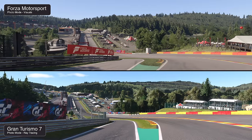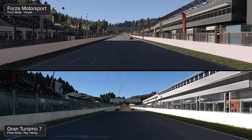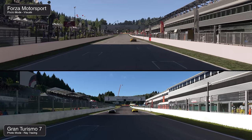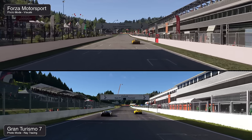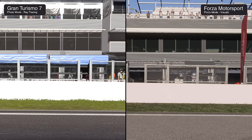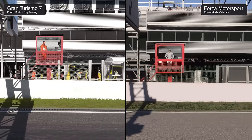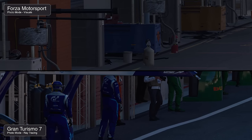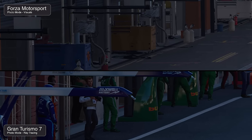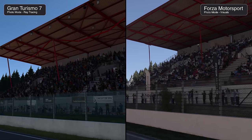Neither version of Spa is consistent with the current iteration of the real track. Both games feature excellent tree and foliage quality surrounding the track with proper shadows. The pit crew equipment and personnel differ between them. Both games feature suitably packed crowds that vary based on race type — emptier in time trials, more crowded during a proper race. Forza features much better overall crowd animation with every NPC waving and moving, while Gran Turismo features more static crowds but simulates people walking around the venue.